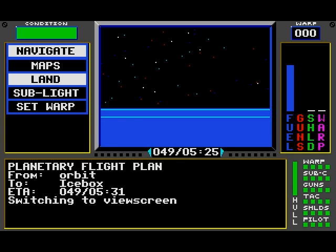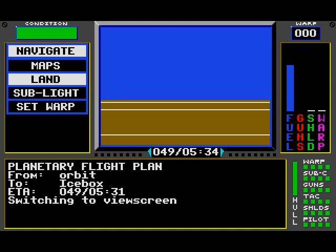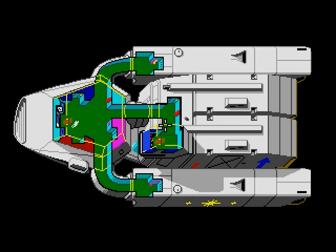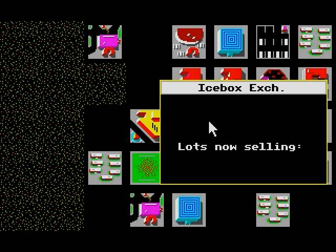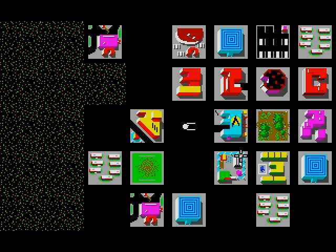The planet is called Snowball and the city is called Icebox. I'm guessing it's pretty cold here, considering how far away from the star it was. This is the only city on this planet, so we're not gonna be spending a lot of time here. That's convenient having the commodities exchange right next to the depot. No cryogens. They've got CAD cams and pretty cheap too, so I'll keep that in mind.